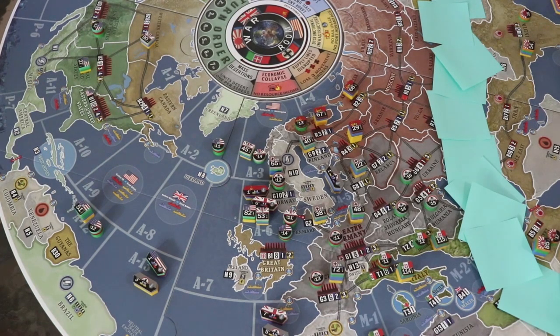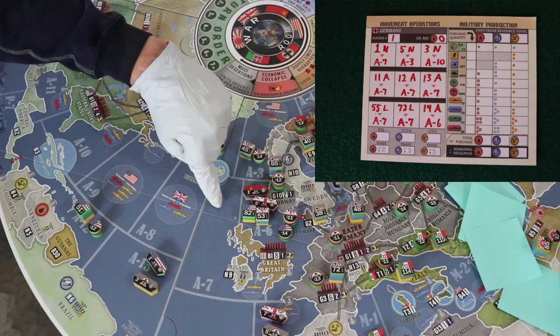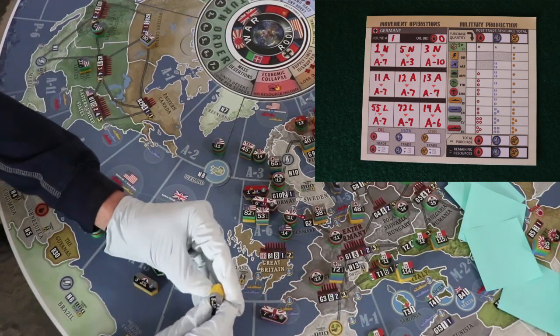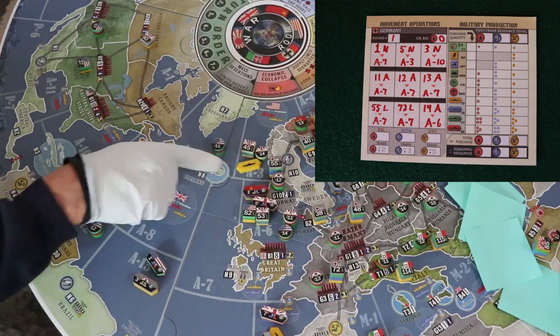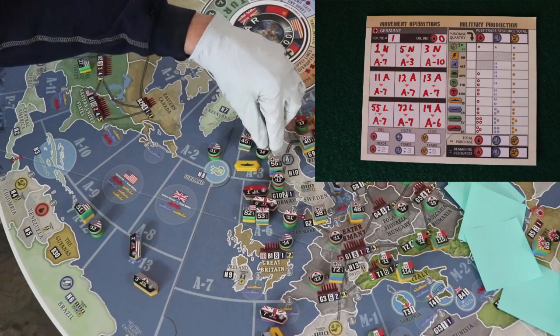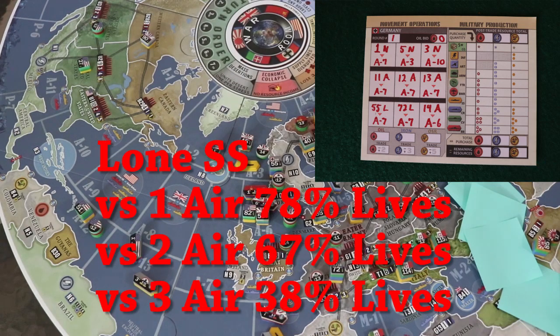The same German orders as before: order the German First Navy to the A-7 sea space — cancel this order if allies have four ships and four aircraft there already. Order the Fifth Navy to A-3 via A-7; only one sub is unpinned. Now, if three or more Allied aircraft are present in A-3, cancel Operation Sea Lion — move your aircraft but no land or naval units to the Atlantic. At only a 38% survival rate it's too risky. The lone sub versus one aircraft with no force advantage has a 78% chance of surviving; two aircraft: 67%; three aircraft: 38%.